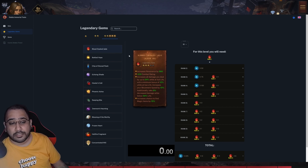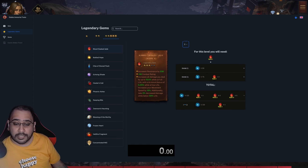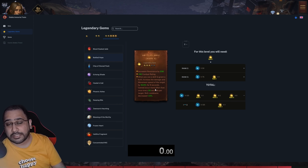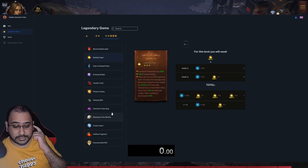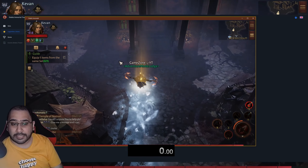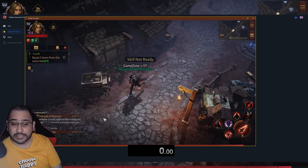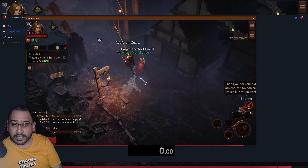For the best gems a free-to-play player should focus on, I'd say two — maybe not even three. Blood-Soaked Jade, even at three-star quality rank three, is still very strong because it gives you a damage multiplier. Same goes for Seeping Bile — really strong. Bottle Hope is another really good gem that increases your mobility and works for six seconds, but with V2's Arc it can stay active for eight seconds. I'll now calculate how much that is worth — let me first find my baseline damage output.